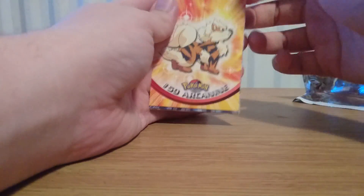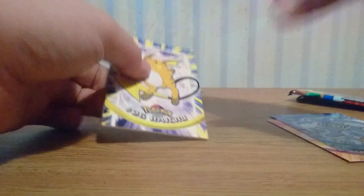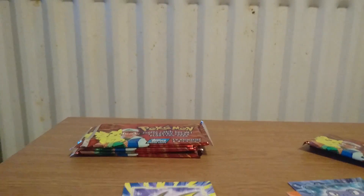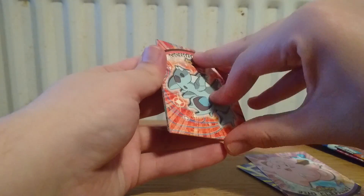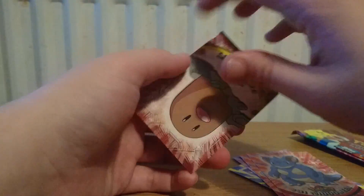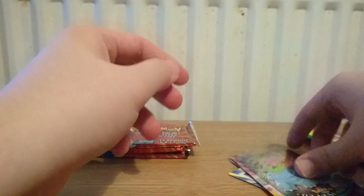We start this one off with an Arcanine, a Poliwrath — they're all a bit stuck together — and a Raichu. I'll just lift the camera a little bit higher. Then we have Clefairy, a neat Arena, an upside-down Arena, a Nidoqueen, Dig, Litwick, and a shiny holographic Venusaur — very, very nice.